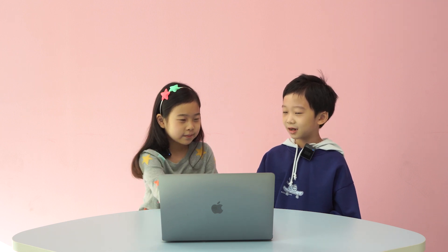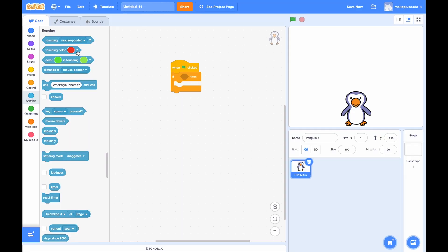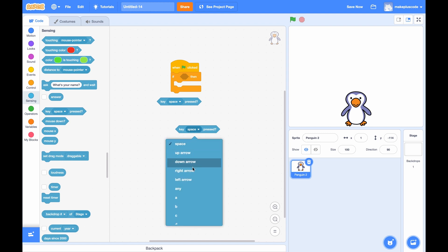Make the catcher move. I'm going to select this click. I think we choose an if-then block. Key space pressed. I'm going to duplicate it. I love duplicating. Right arrow and left arrow.